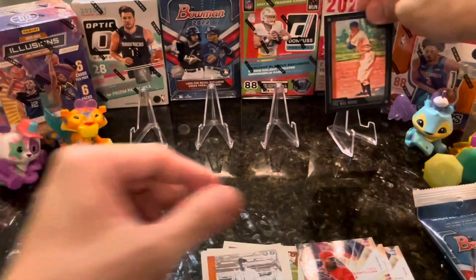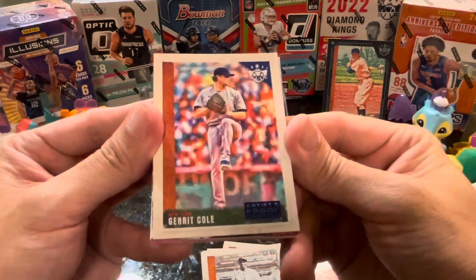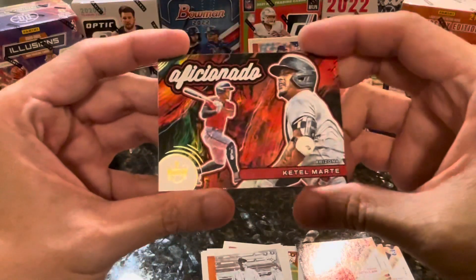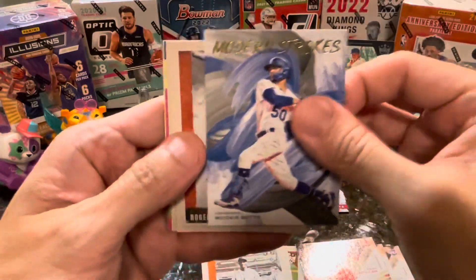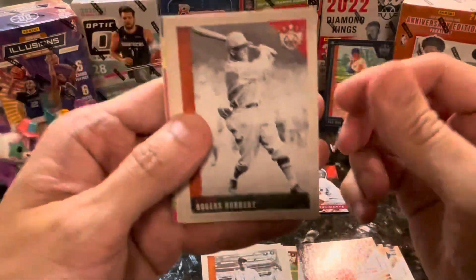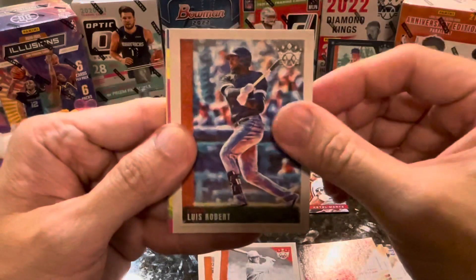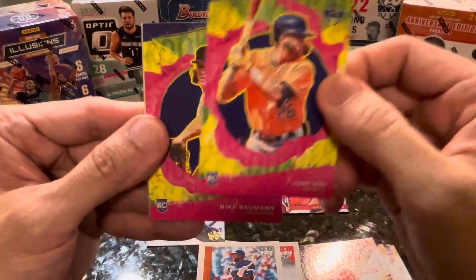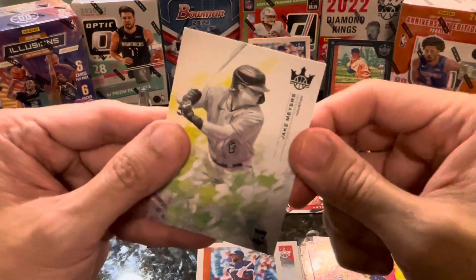That's a nice looking card. Then we have an artist proof of Jared Cole — I'll sleeve that later. Ke'Bryan Hayes, an aficionado card — that's a cool insert. We have Mookie Betts in a modern strokes card. Rogers Hornsby, Luis Robert, Jose Siri, and a rookie card of Mike Bowman. I like the colors in this one.